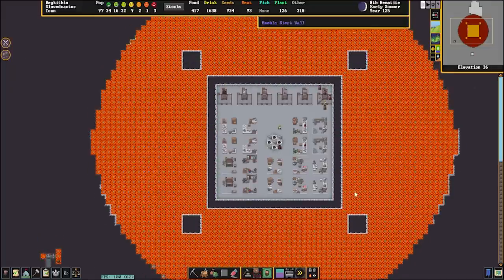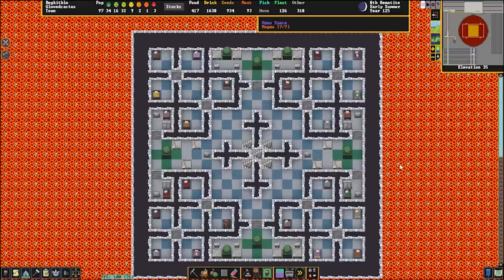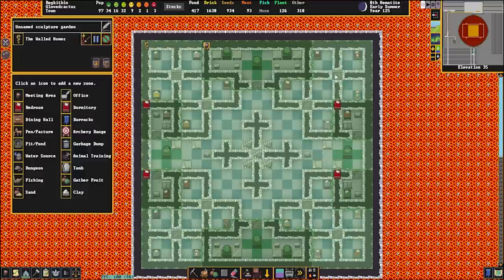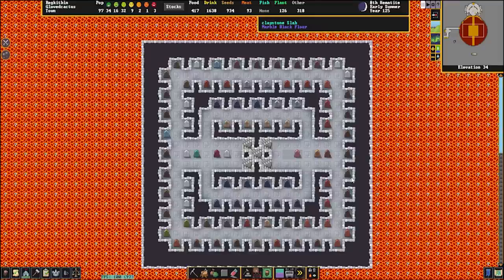Down here we have kind of a crafting layer with some lovely infinite stockpiles, and more bedroom setups. This is my least favorite way to do doors — it just feels completely inhumane to me, these kind of grid-based doors. But it's definitely a space-saving measure. This particular section is mostly hospitals, with some bedrooms for the doctors. The rest of the dwarves, if they're in hospital, they get those funky doors.